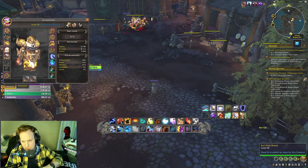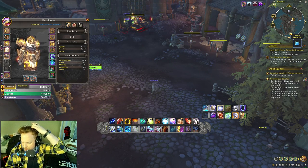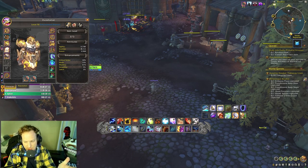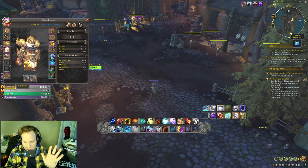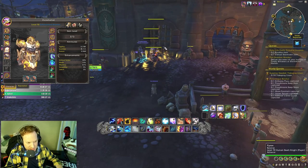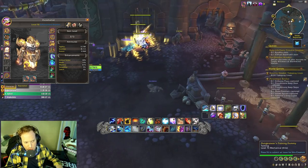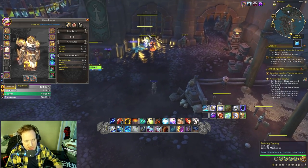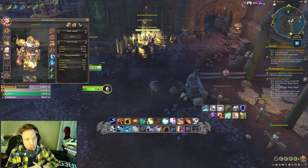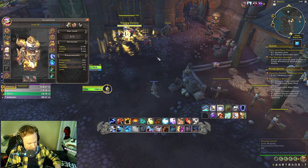I have no enchants, no trinkets, no sockets, no gems, no food buffs. I'm hitting the same dummies on every test — these four dummies right in front of me. That is what we are doing.